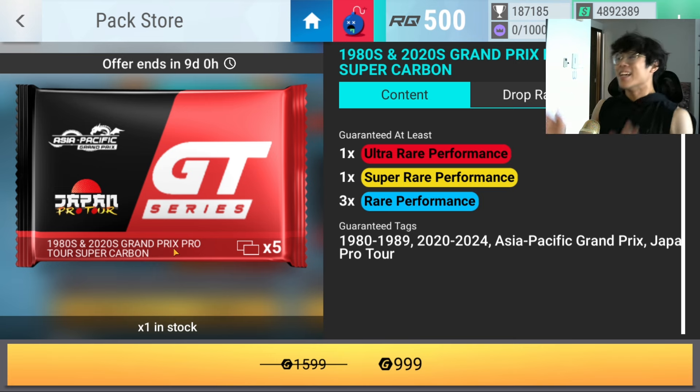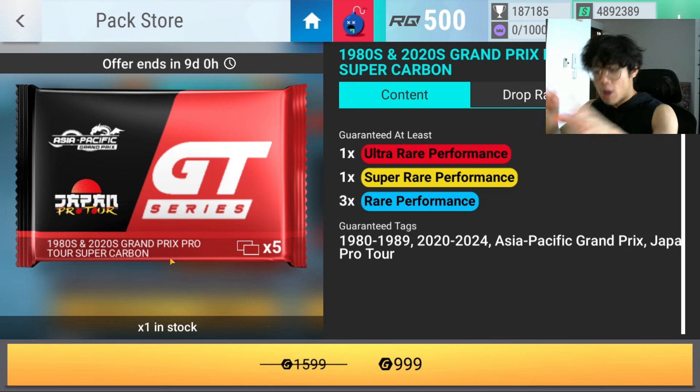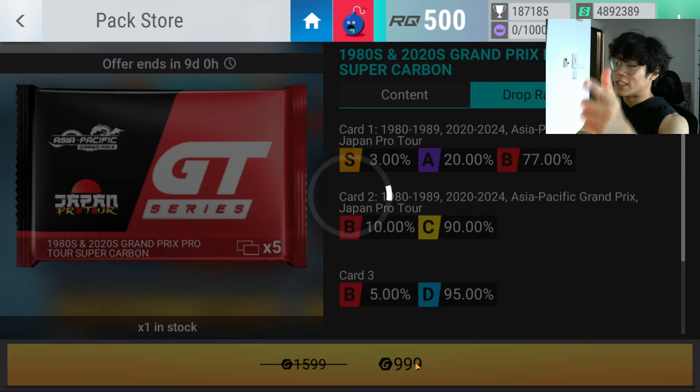1980s and 2020s APGP and JPT — I think they combined the names together. Seeing this for the first time: Grand Prix Pro Tour. Now I will start off the video by opening the pack, but this is the part we're gonna review. I think I haven't said this before, but recently they've been doing this thing where for every GT series or tri series, they let you open a 50% off boosted carbon fiber pack. No matter how terrible the wrecks are, this is always going to be worth it. Knowing Hutch, eventually they're gonna realize this offer is too good and remove it. 20% epic, 3% legendary — let's open it.